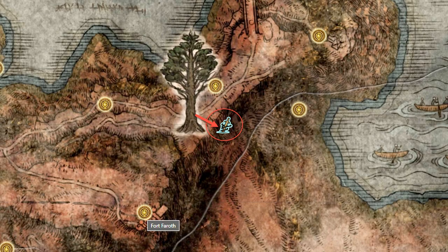The solution leads to the Reign of Arrows Ash of War. It can also be found in Kaled, down the cliff on a plateau southeast of the eastern Minor Erdtree, right below Fort Ferroth.